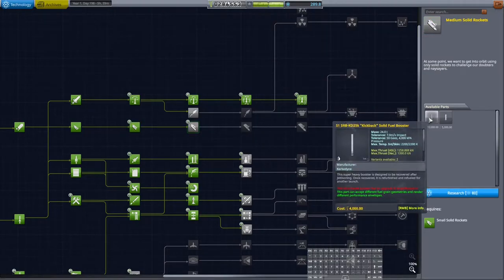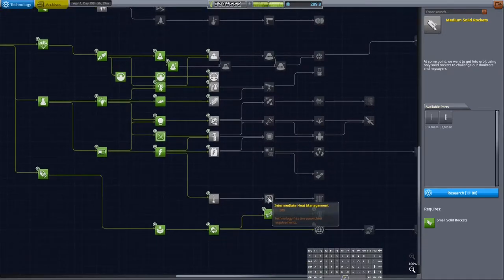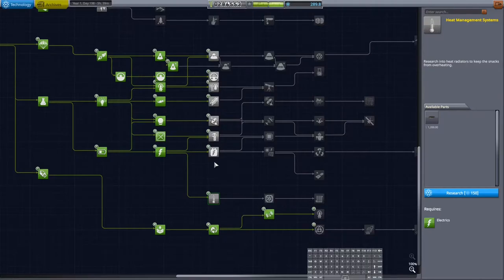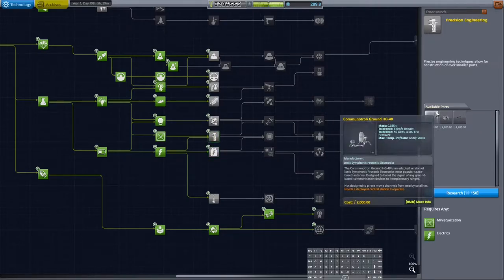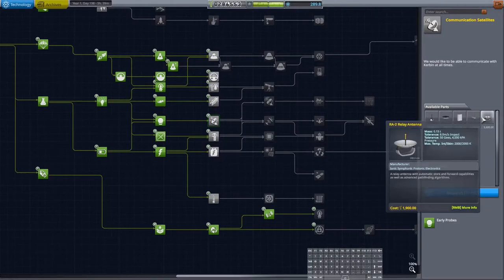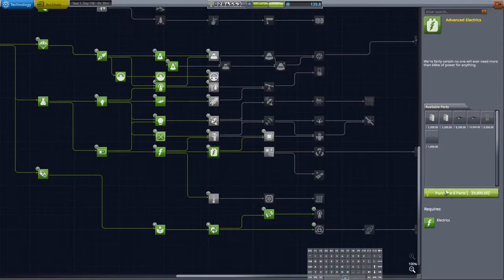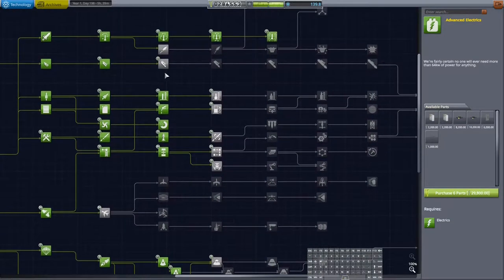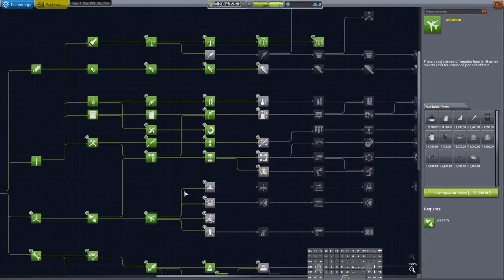I don't really want to do these upgrades but I kind of would like better solids because we're gonna be lifting heavier things into space soon. We've got 289 science left - we could get a heat shield, fold-out solar panels, which is probably a good idea considering how much more docking we're gonna be doing. I'm going to get the one with the better solar panels - we've got 139 left. We'll pick up a couple: a Srub-1 and bigger solid rockets, and pick up this aviation node just because it's here.